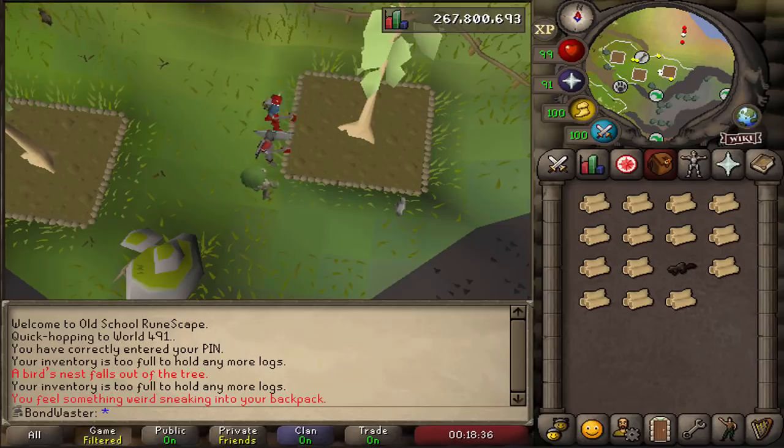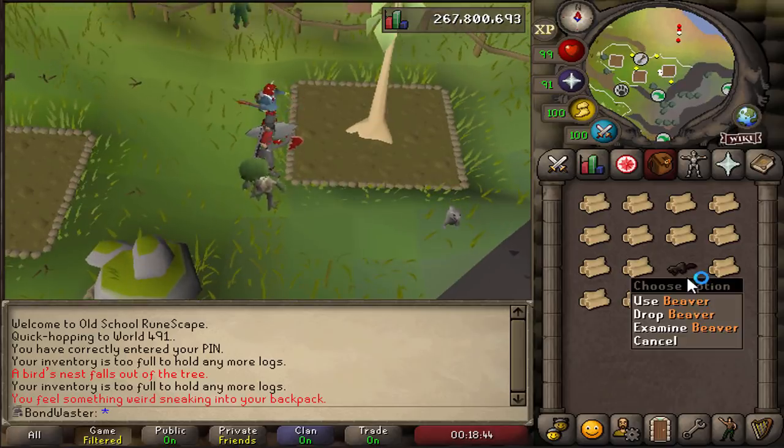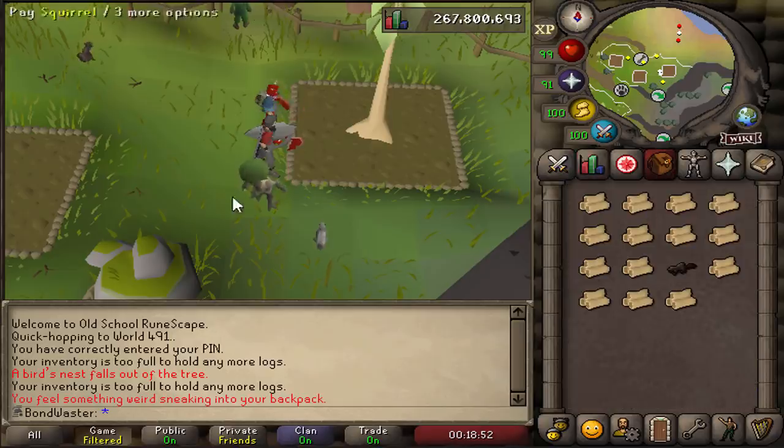We just got the beaver pet — chopping teaks on Fossil Island. This is the second beaver pet I've had, actually. I had one on my main account that I got on 96 Woodcutting at Redwoods, and now I get one at teaks on Fossil Island at 86 Woodcutting, which is kind of nuts.